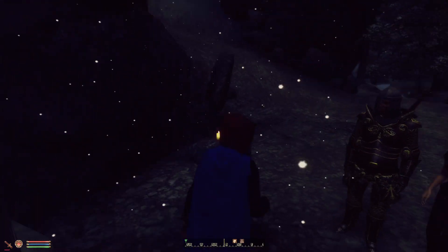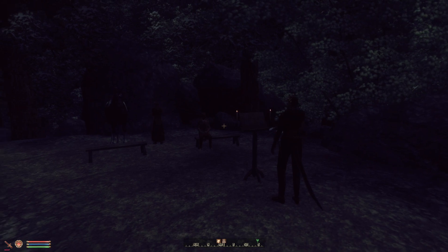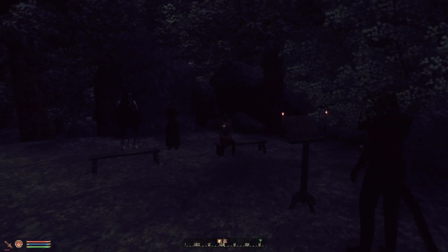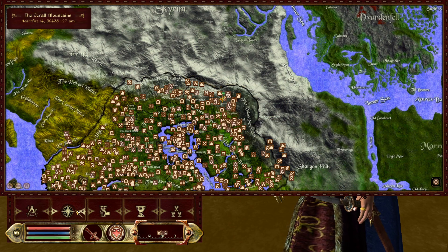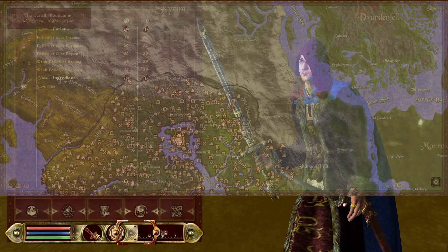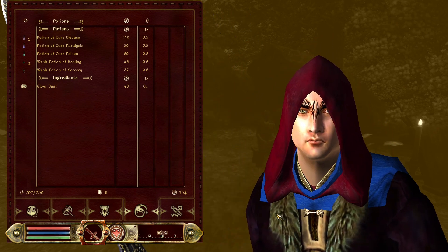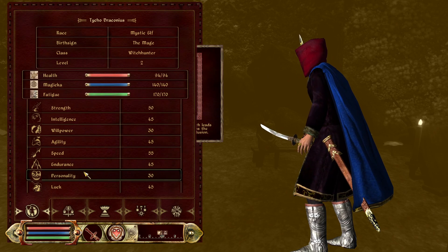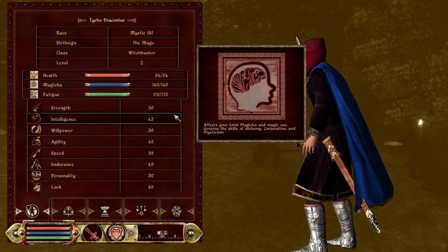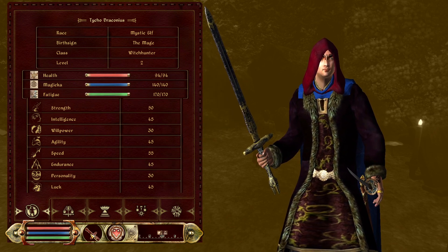We're back with more Oblivion. The squad of heroes comes today. Now, before we go any further, this is a heavily modded build — obviously this cape was not in the original Oblivion. I'm also a mystic elf, and his name was Taiko Draconius, a great elf warrior with a quest.